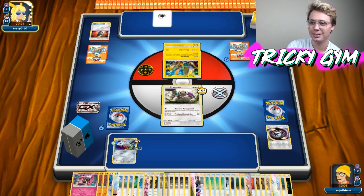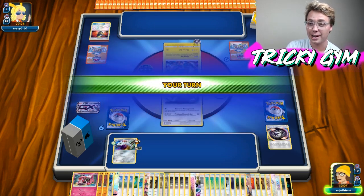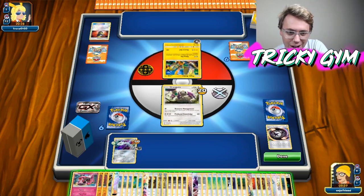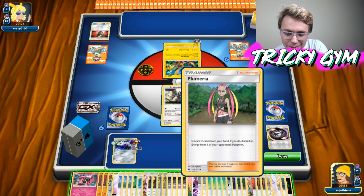If you are here right now and you are listening, kudos to you — you are a real fan. So if you're here trying to figure out with me what in the world happens, you guys rock. Let's see — we're going to Plumeria again. I'll discard the Lele and that Onix, and get rid of that energy.